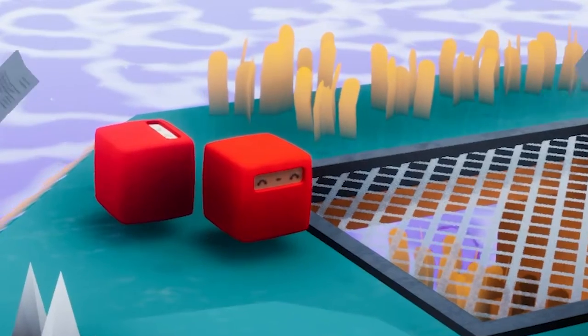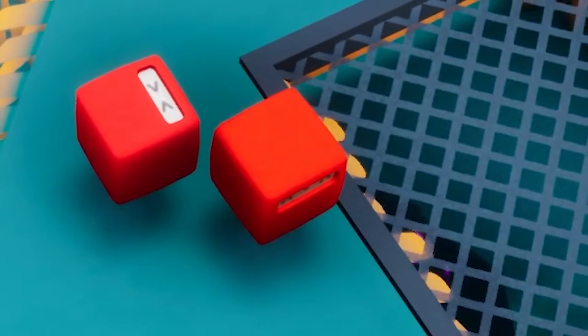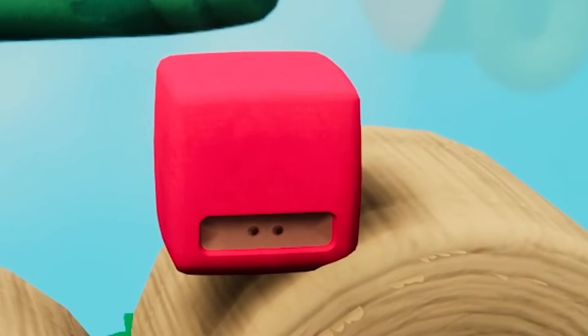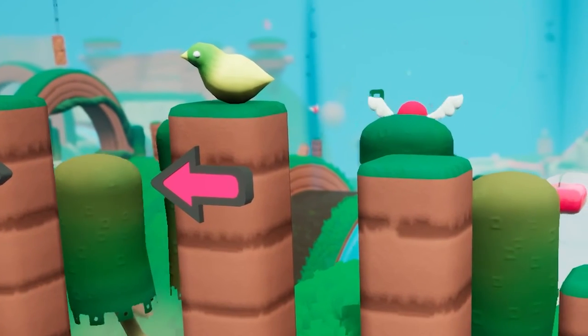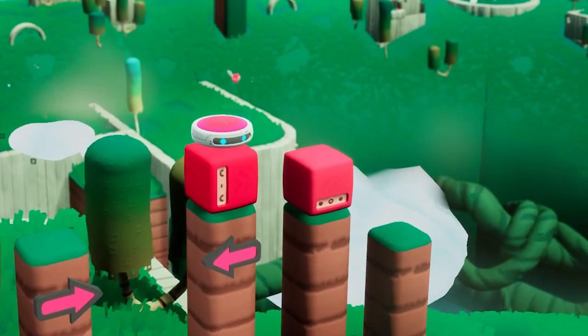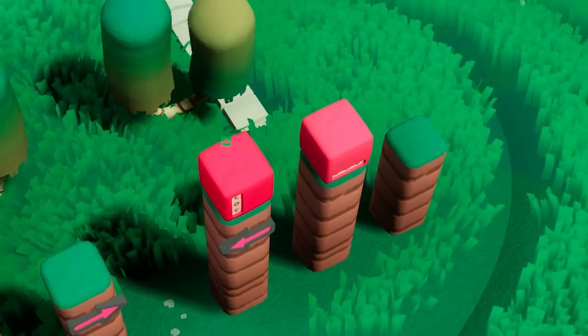Being social creatures, they prefer standing next to each other, which is why the player cannot place a Togge on its own, though there are exceptions to this rule. For example, if there is a Togge-sized hole between a Tulba and a platform, a Togge will agree to spread across it anyway, for the greater good of the species.